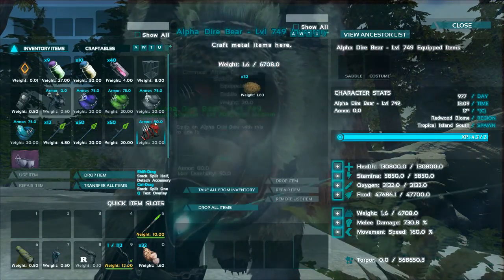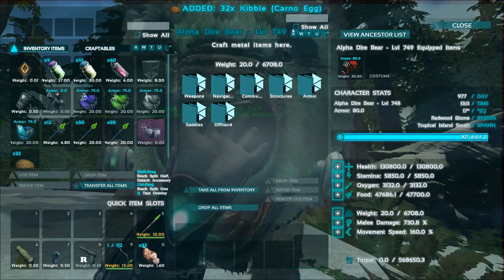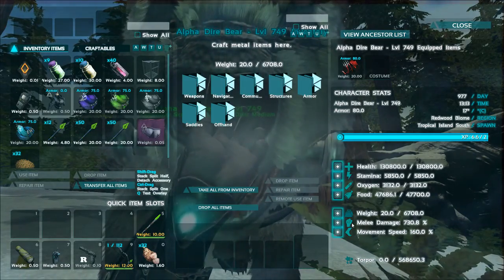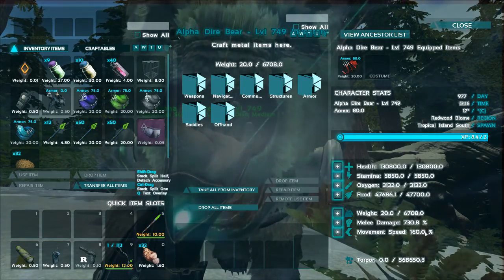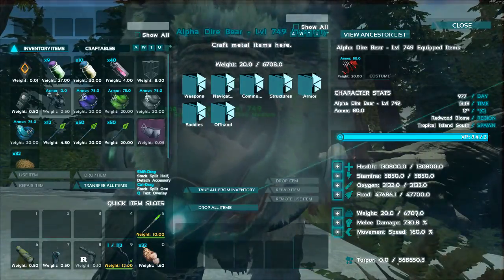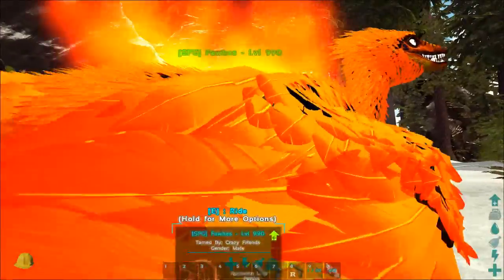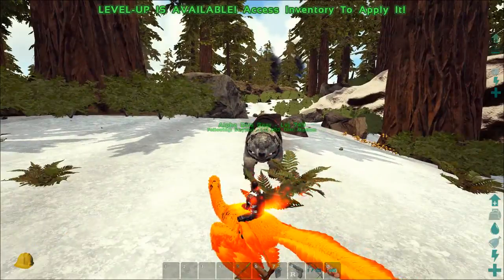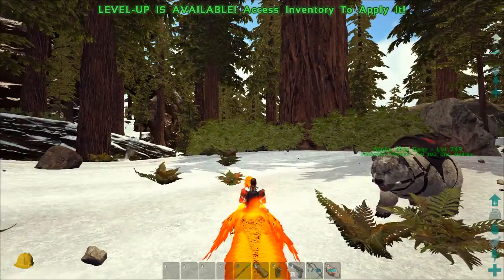Here's a saddle - look at that, it's a Smithy saddle. Nice. 130,000 health - good. Stamina, sure, it doesn't need that much since it's not flying. 160 movement speed - probably not that good. Weight is good, better than most of the stuff I have. I'm going to guide this guy back to the Stargate, send him home, and then we're going to run through the woods and see what we can do - maybe go through the snowboard.